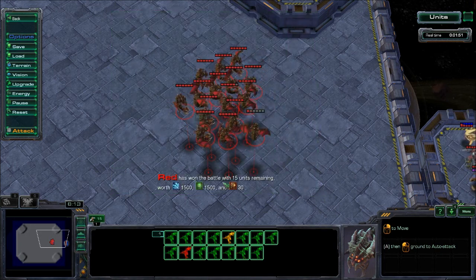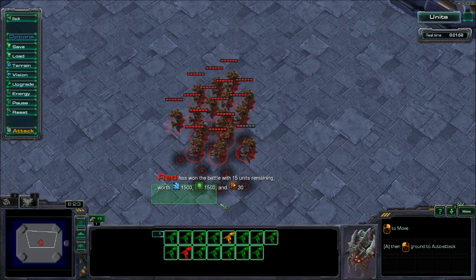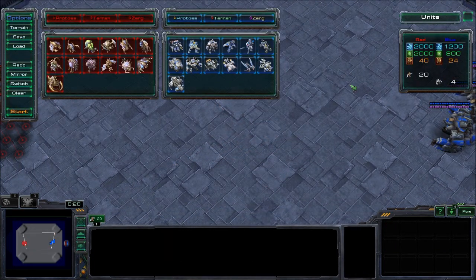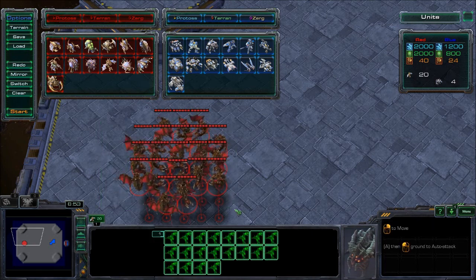We had 7 Mutalisks left the first time, but now we have 15 — so we went positive eight. We only lost 5 Mutalisks, which is 500 gas and 500 minerals. We killed 4 Thors worth 1200 minerals and 800 gas for only 500 and 500 in losses. So it's already a net positive — and that's how you magic box.